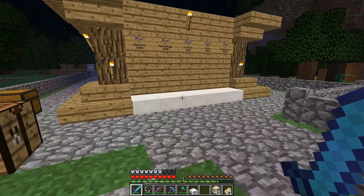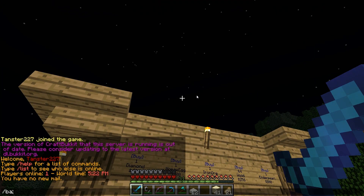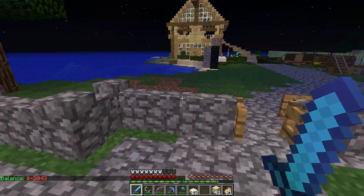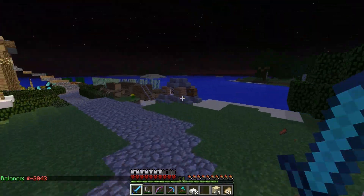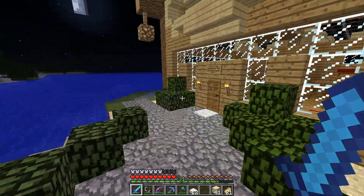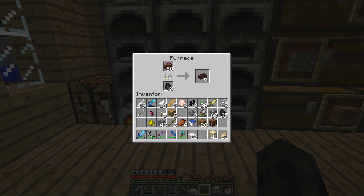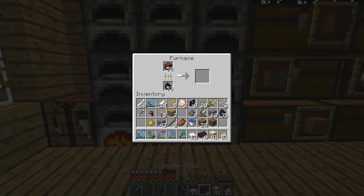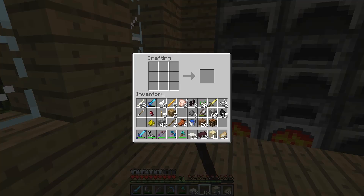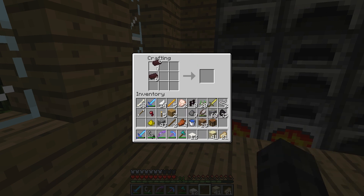We need better armor, so let's take a look at the shop real quick. For one diamond it's five hundred dollars. Let's see how much we have — we have negative money. I don't know how that works, it shouldn't allow us to do that. We're gonna have to sort that out somehow, either by selling a bunch of stuff or maybe doing a certain command to fix that. Something's messed up there. We might need to actually buy some stuff to make better armor.